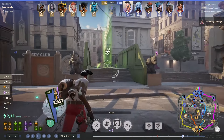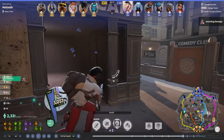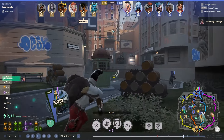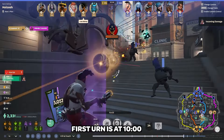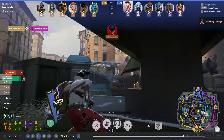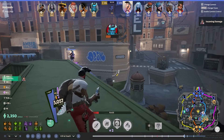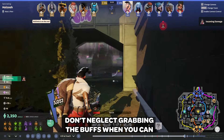Right now the buff and urn have spawned. In terms of buff timer and urn timer, it's every 5 minutes on the 5 — so the first urn spawns at 10, the second at 15, and it just rotates like that. If you're nearby to a buff, definitely try to grab it. I'm super tanky now because I grabbed the survival buff earlier — I'm at 3,000 HP and I don't have any crazy tank items. Just very, very strong.